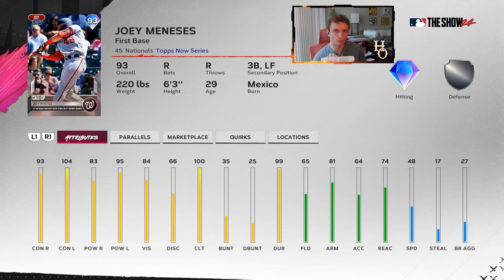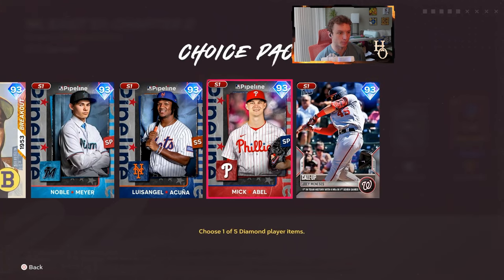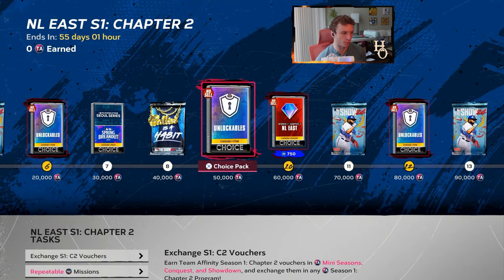Most of you have used Joe Maurer and you see that his power isn't really a huge factor — if you square it up with him, you'll still hit some home runs. Joey Meneses has good contact with situational hitter and breaking ball hitter quirks, and decent pop — pretty balanced. I would only keep him at first base or DH. My first choice would be one of the two pitchers or Ed Matthews, but I'm really hearing good things about Acuna so far.